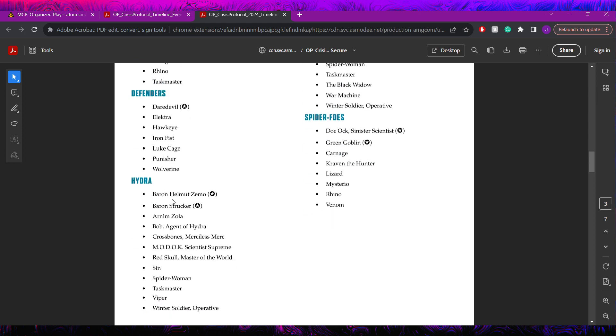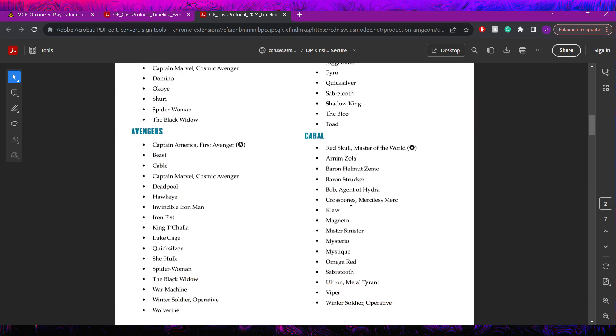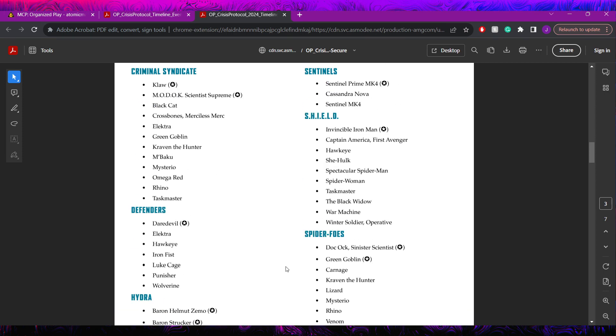Hydra has Baron Zemo (new version) and Baron Strucker as allowed leaders - no Red Skull 2. They have Bob Agent of Hydra, Crossbones, MODOK 2, Red Skull 3, Sin (interesting to see her on the Hydra list since she's a Cabal leader but splashing is still 100% allowed), Spider-Woman, Taskmaster, Viper, and Winter Soldier 2. Notably this list had only been up for a few hours at time of recording so some details may be clarified.